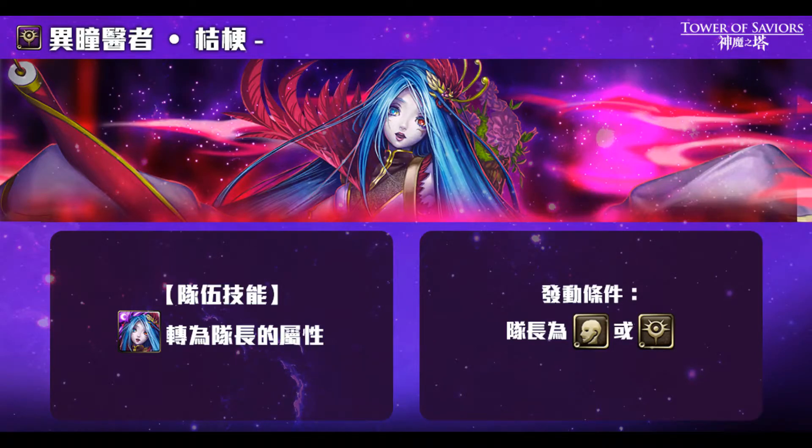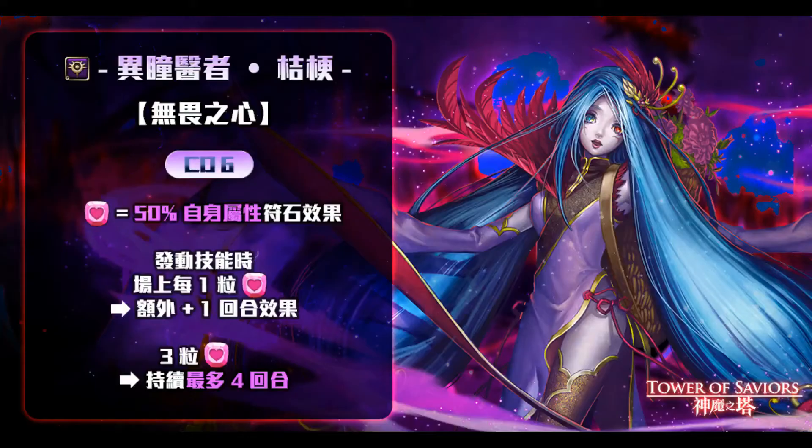So if you're playing ESU, for example, this card will be converted into light attribute. That said, I'm not suggesting putting this card into an ESU theme, because this card is a dark god race. Moving on to her active skill — she'll be at CD6, which is a very fast charging active skill.